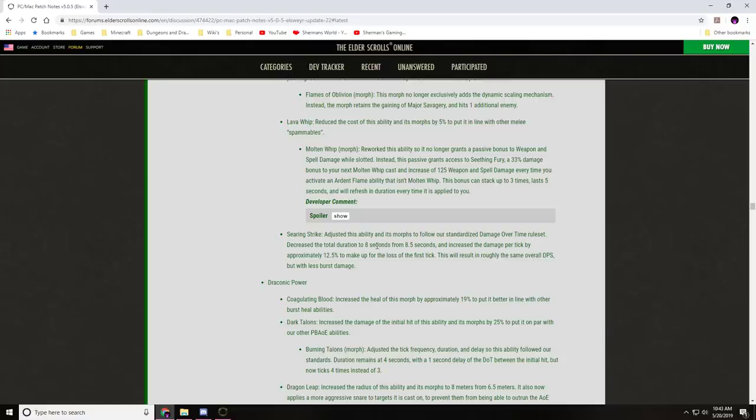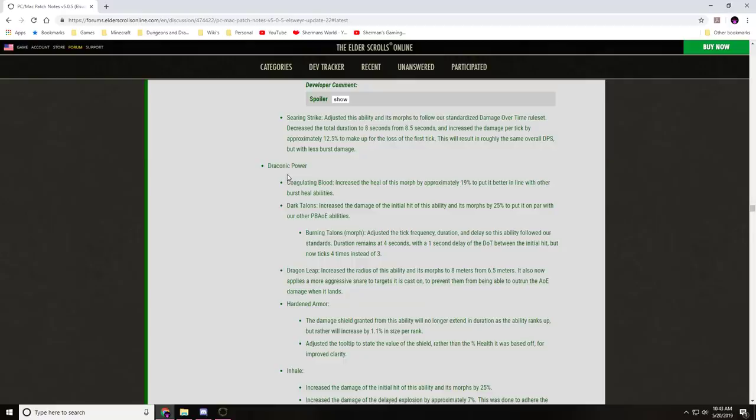Searing Strike: adjusted to follow the standardized damage over time ruleset, decreased total duration to 8 seconds from 8.5, increased damage per tick by approximately 12.5% to compensate for loss of the first tick — resulting in roughly the same overall DPS but with less burst. Draconic Powers: Coagulated Blood heal increased by approximately 19% to better fit in line with other burst heal abilities. Dark Talon: initial hit damage increased by 25% to put it on par with other PBAOE abilities.